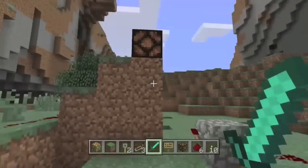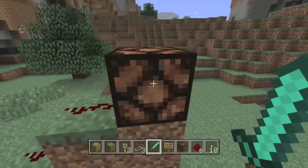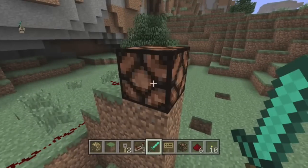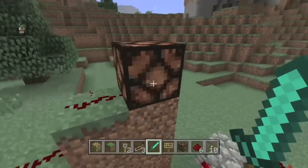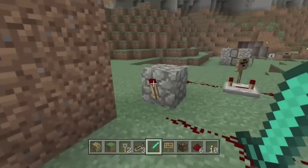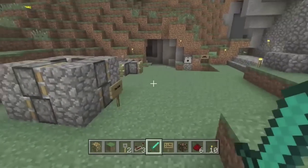This thing you can turn on and it'll flash a light around. You could put it in your house if you want terrible lighting, or somewhere else if you just want to annoy people in your game. Flashing lights everywhere — nobody likes that. No fun at all.